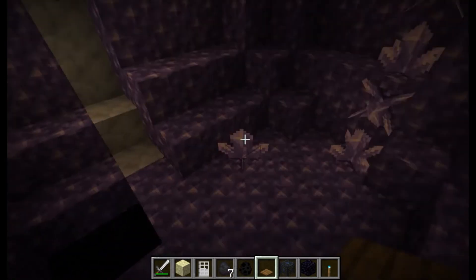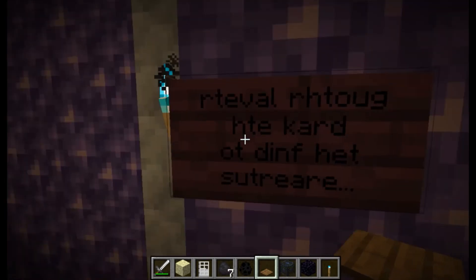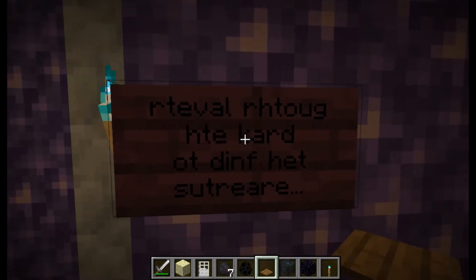They come across a bunch of amethysts and find the next crimson anagram, which says 'travel through the dark to find the treasure.'